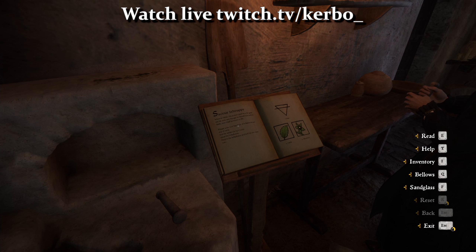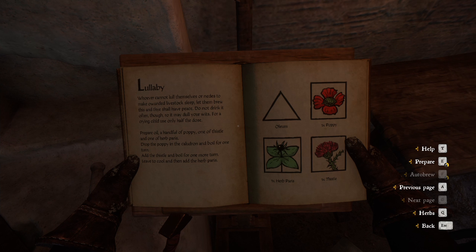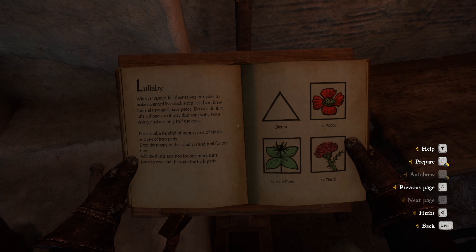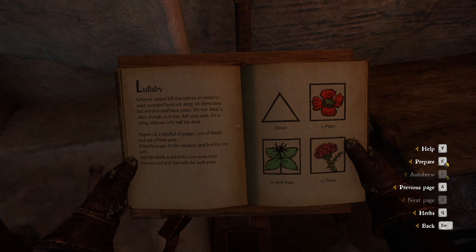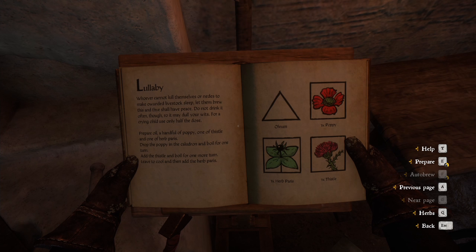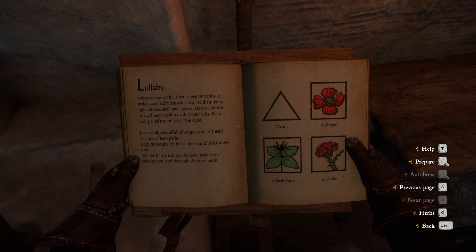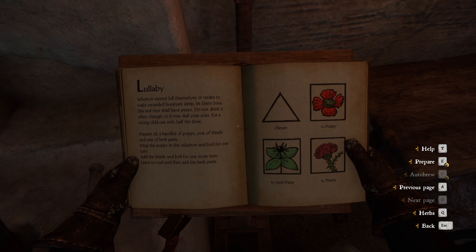I want the recipe up on the book so we can glance at it. We need a herb paris, a thistle, and a poppy. We should have all that but I'll double check my inventory because we have to follow this recipe. We need oil and poppy — not boiling it in water. So poppy and the oil, boil for one turn. Then poppy, thistle, and after it's cool we put the herb paris in.